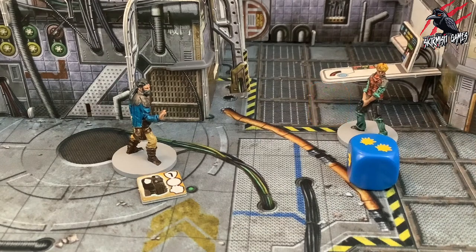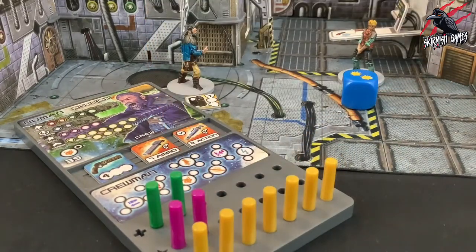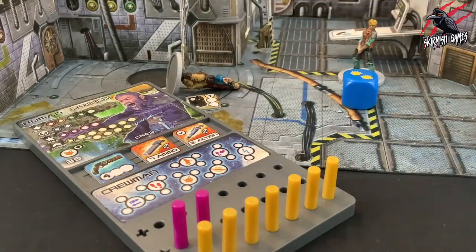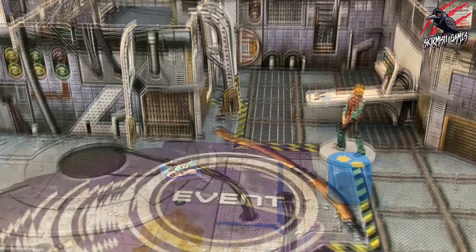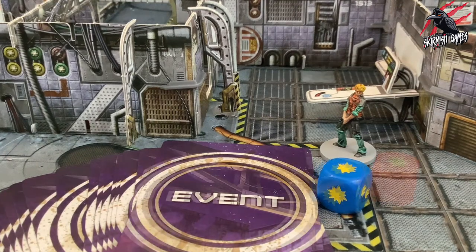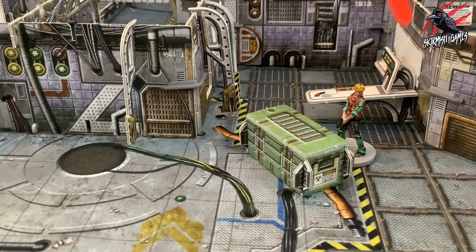Any remaining hits cause damage. If targeting a trader, reduce the target's health by 1 for each point of damage. If their health reaches 0, the character is defeated — lay the character on their side; they will remain there until moved or revived. If targeting an NPC, unless stated otherwise, they are instantly defeated and removed from play if they take damage. Any items they were carrying are left on the ground. Note that certain rules or cards may also call for attacks against a target — these are carried out the same way but specify the number of dice to roll. Such attacks do not have an origin, so cover modifiers do not apply.